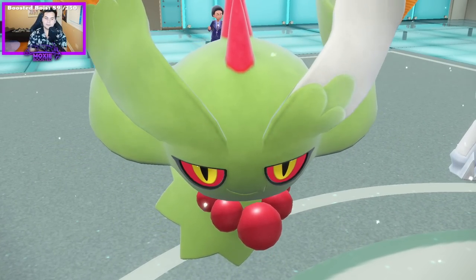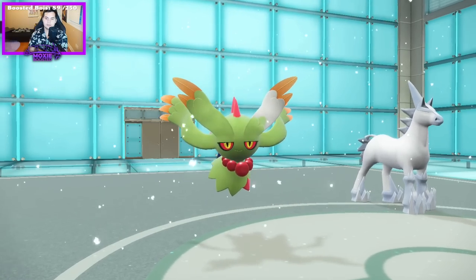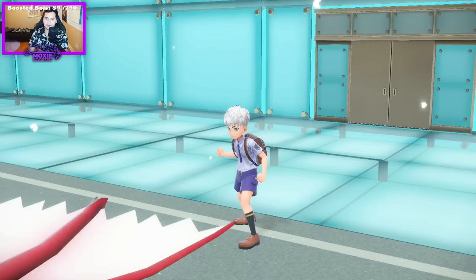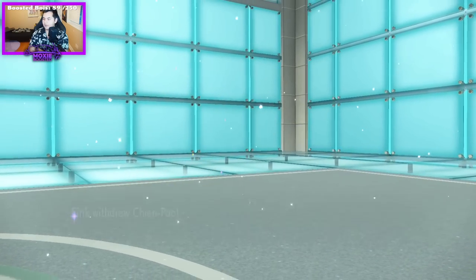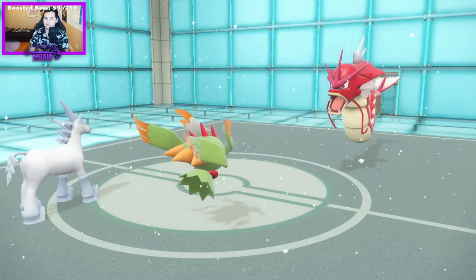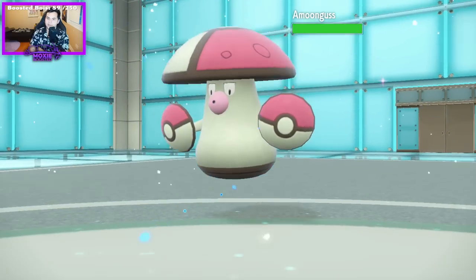I feel pretty good about this. This is a good turn. Look at Flutter — what a goofy smile. They withdraw the Chien Pao. They don't really have any safe switches to this, do they? Well, I guess Amoongus counts, but, you know.